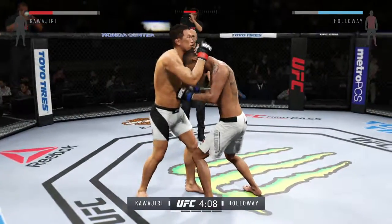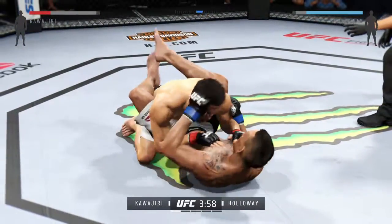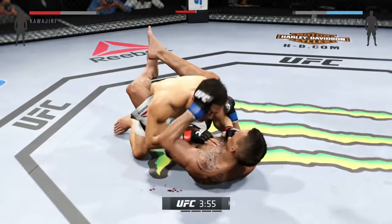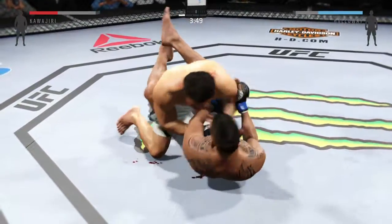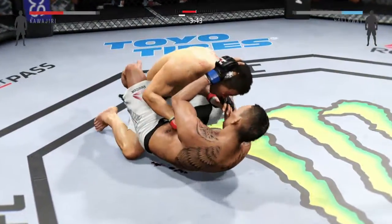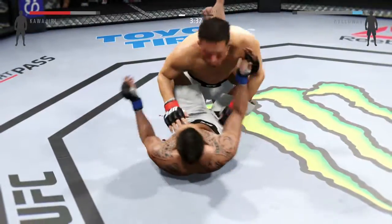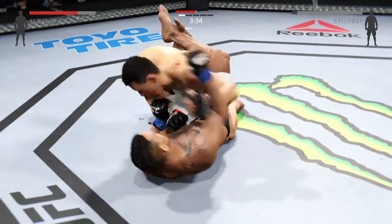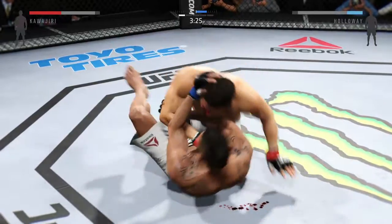Strong knee from the clinch by Kawajiri. He takes him down early. Nice, solid left hand. Kawajiri's eyes looking really swollen — you've gotta wonder whether or not it's actually a fracture. USA! And he lands the punch. Half guard is still an excellent position for the top man to do some ground and pound. Hammer fist here by Kawajiri, and again he's got half guard.